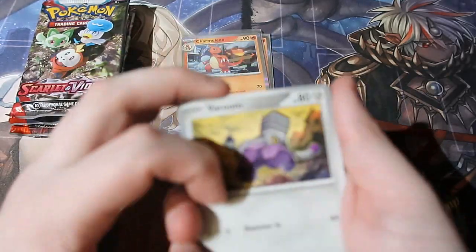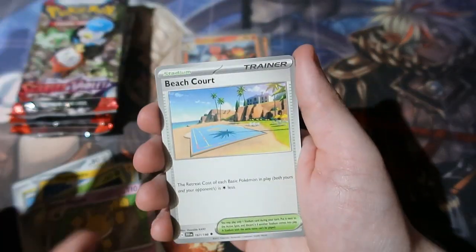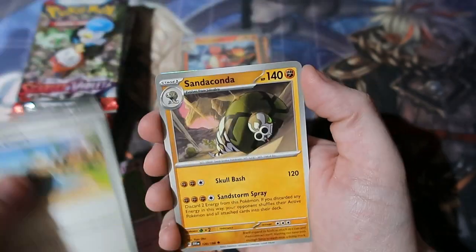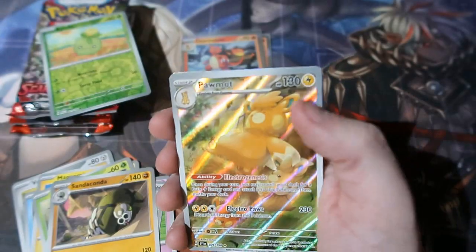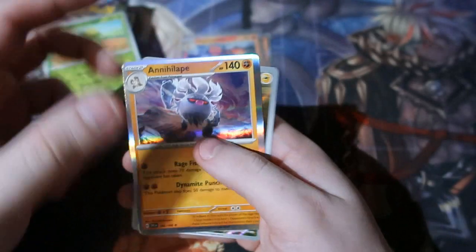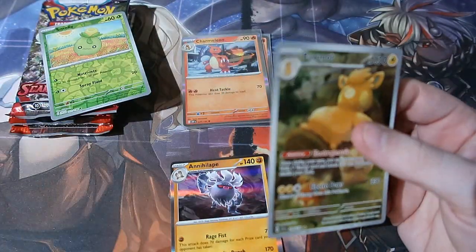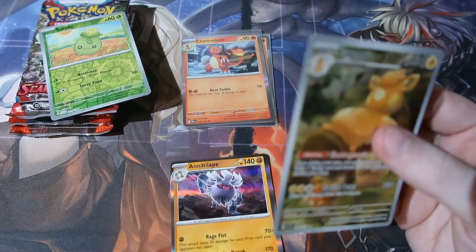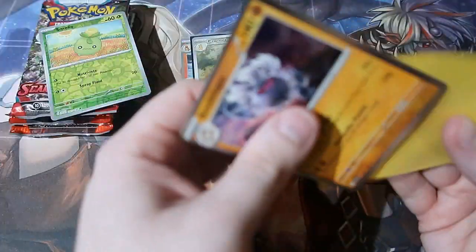We got Water Energy — come on! Magnemite, Hypno, Magikarp, Beach Court, Sandaconda, and we get ourselves a cameo card. We got Palm Out — that is good! And then an Annihilape — that is a really really good pack right there, people. Very good pack. Let's go ahead and sleeve these up. Beautiful — great star right there!